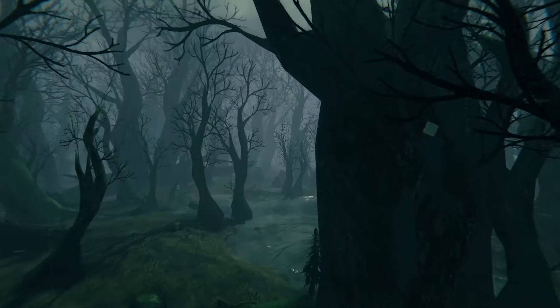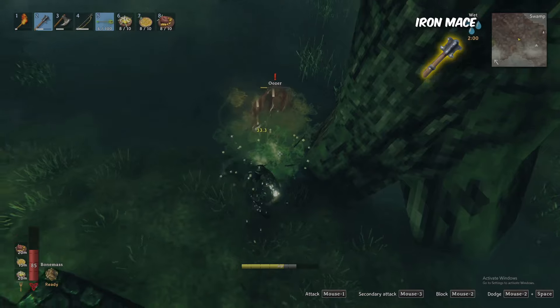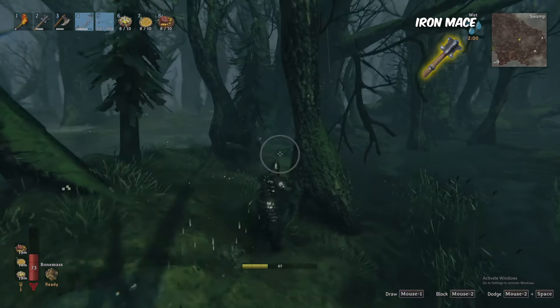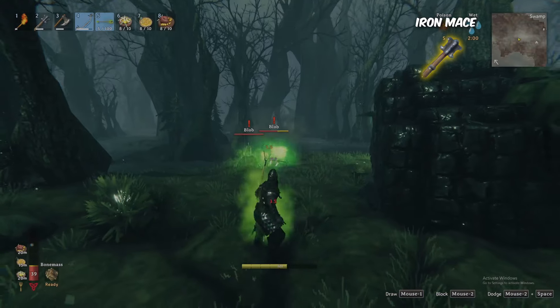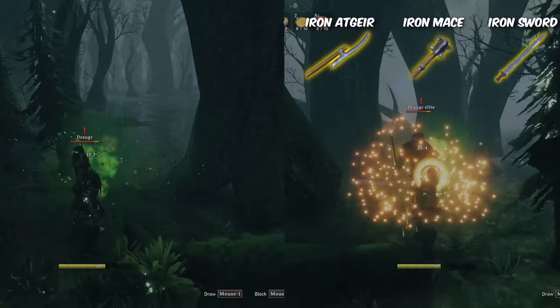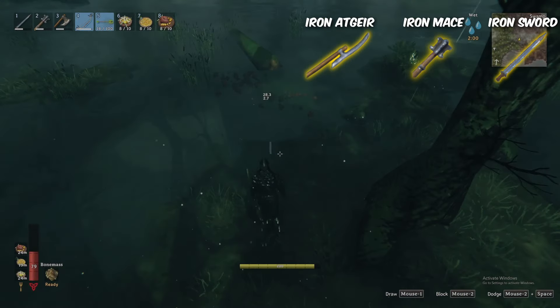The fourth biome is the swamp, containing nine creatures including the boss. First in the swamp are the blobs and oozers that are both weak to blunt, frost, and lightning, but are resistant to fire, pierce, and slash, and immune to poison. Second, the draugr and draugr elite are resistant to fire and immune to poison and spirit. Third, the slippery leeches resist poison and are immune to fire.